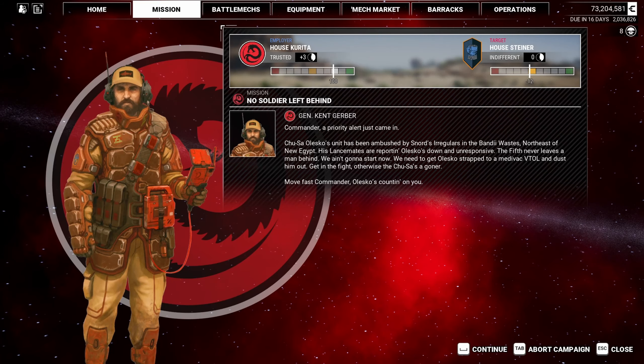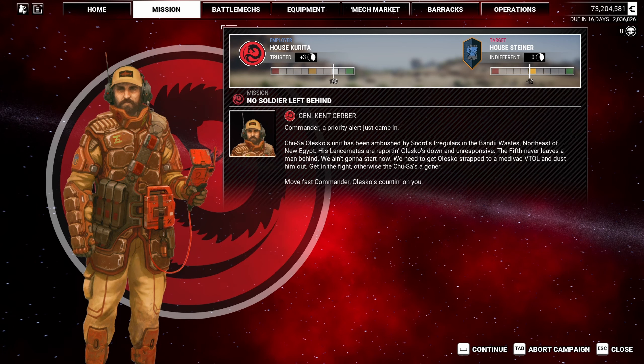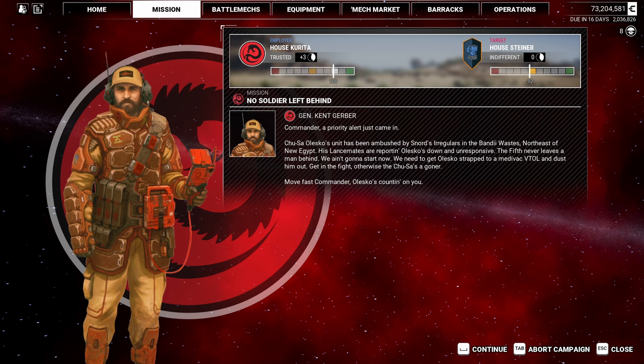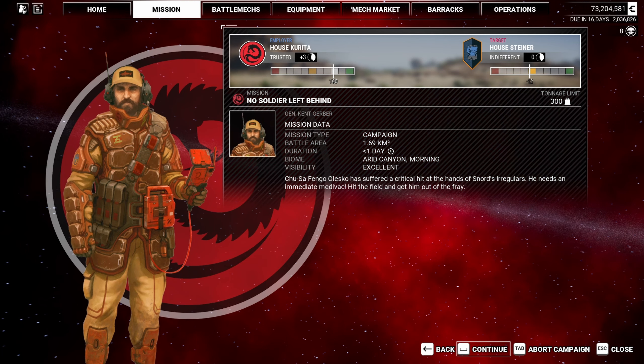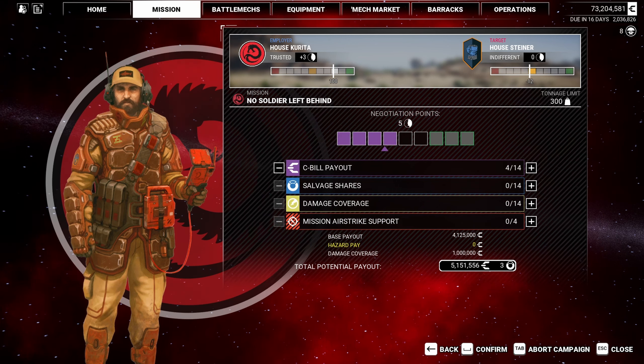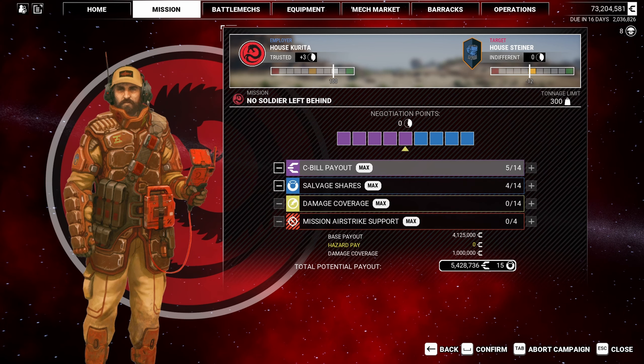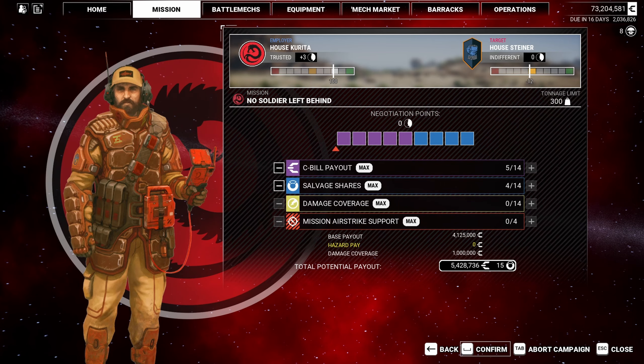Let's see what the mission is. Commander, we got a priority alert - Chusa Lesko's unit has been ambushed by Snord's Irregulars in the Bandai Wastes, northeast of New Egypt. His mech went down and is unresponsive. The fifth never leaves a man behind - we ain't going to start now. We need to get him strapped to a medevac VTOL and dust him out. It's kind of like a defense mission - hit the field and get him out of the fray. 300 tons - this could get hairy. Corita likes us now so we're going to get some money, plus salvage and hazard pay.